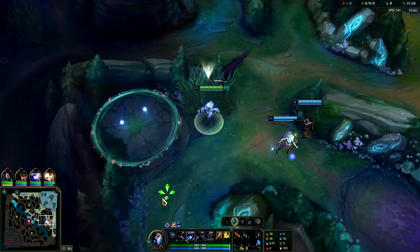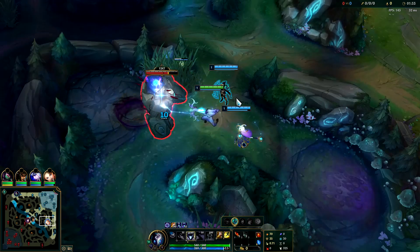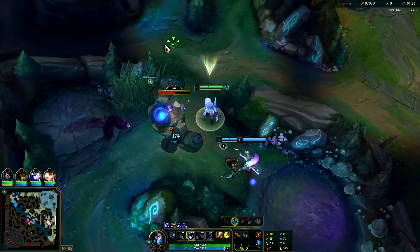You're going to want to start W, then get Q, then E, and max Q first. W second and E last. If you need to see everything all in one spot, just go to the very start of the video — you can find it all there.